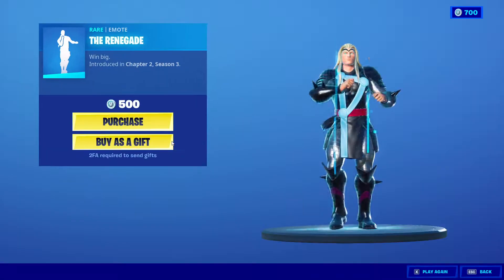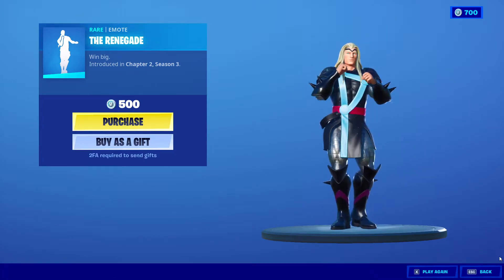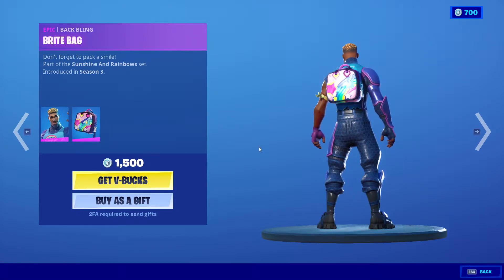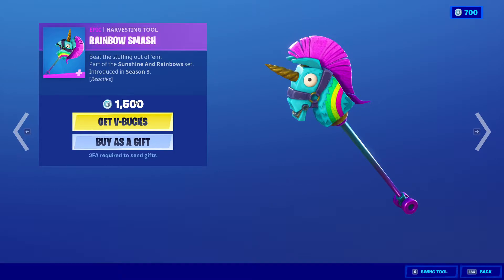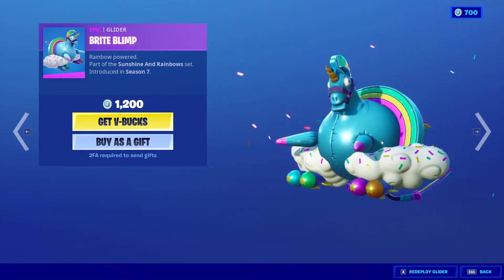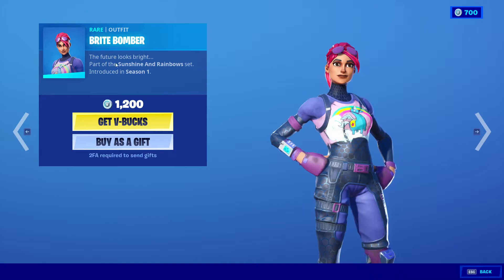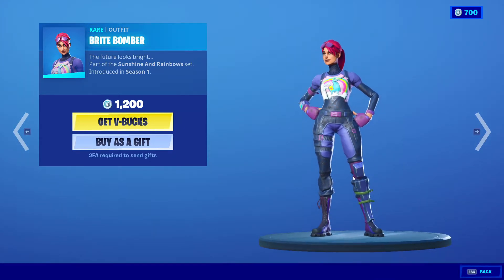We got the Renegade for 500 V-Bucks from Chapter 2 Season 3. Next we got the Bright Gunner with the Bright Bag for 1500 V-Bucks and Rainbow Smash as well, of course, 1500 V-Bucks from Season 3. Now we got Bright Blimp for 1200 V-Bucks and the Bright Bomber herself for 1200 V-Bucks from Season 1, back in the item shop.